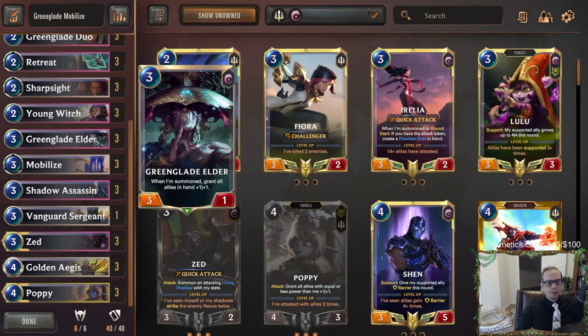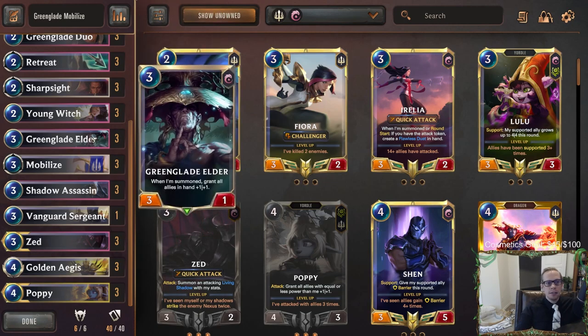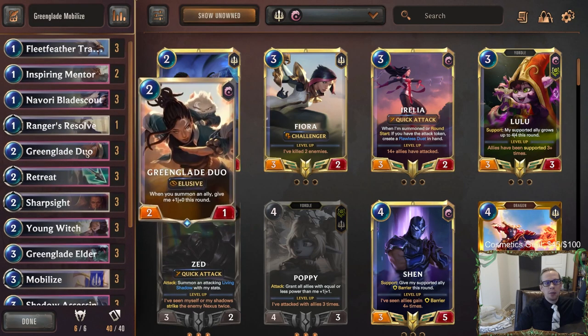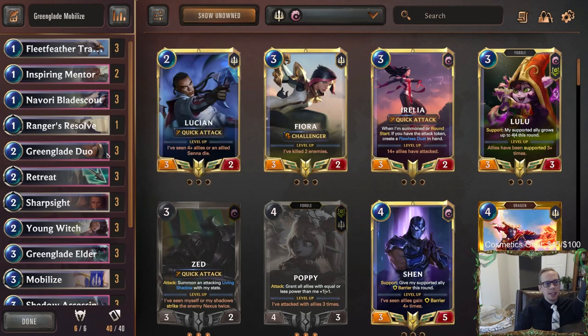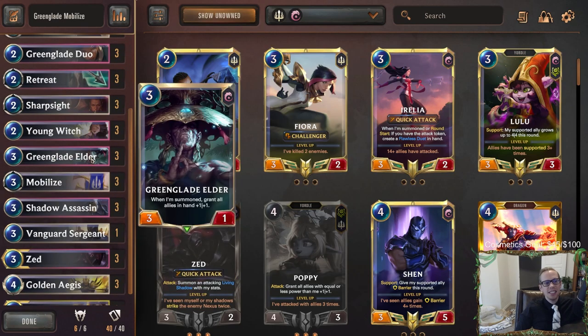The goal is to find Green Glade Elder right away, maybe not play any units on turns one or two, save them in hand, then drop Green Glade Elder on round three so all allies in hand get +1/+1. Then we retreat-return the Elder back, give allies +1/+1 again, cast Mobilize so they're super cheap, and in one shot drop Green Glade Duo, Navori Blade Scout, Young Witch — all for zero or one mana — and attack for 20 with elusives.